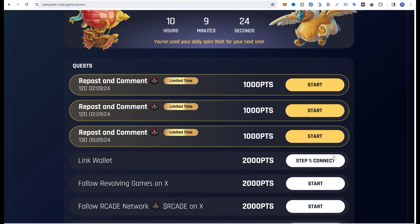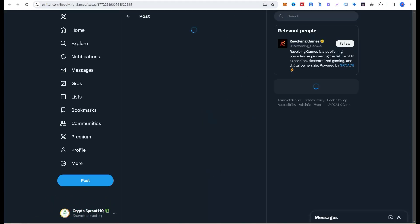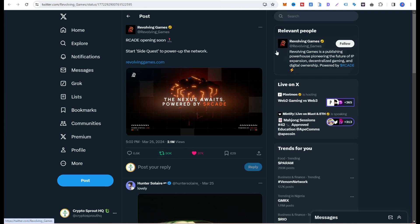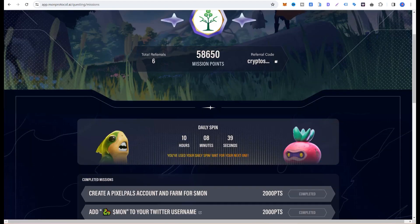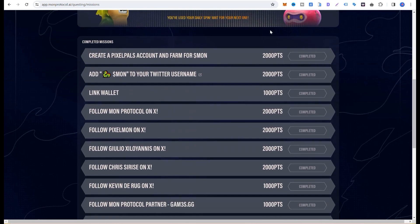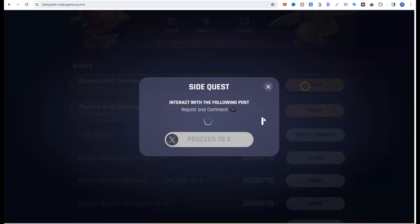Then you can come over here to perform all these tasks. You can connect your wallet, follow Revolving Games on X. Note that some tasks are time-sensitive — if you don't do them within about 12 days, they'll expire. I've already liked and retweeted, so it's going to be validated now. 1000 points have been added to my initial 1200.